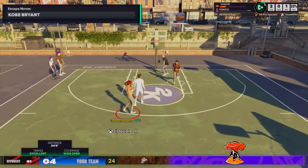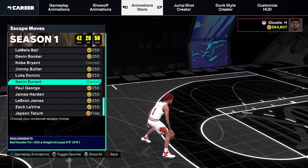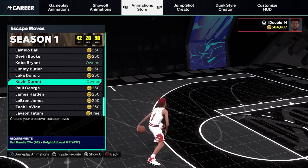You need an 88 ball handling to get this. If you can't get the Kobe Bryant escape move, go ahead and equip Kevin Durant. It is very, very similar, and you can get that with a very, very low ball handle.